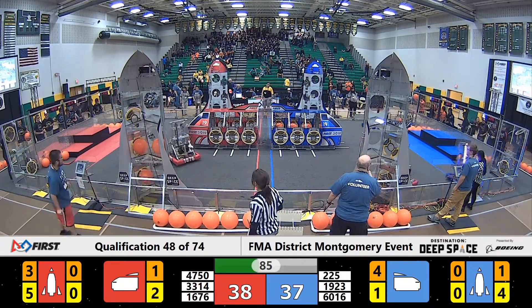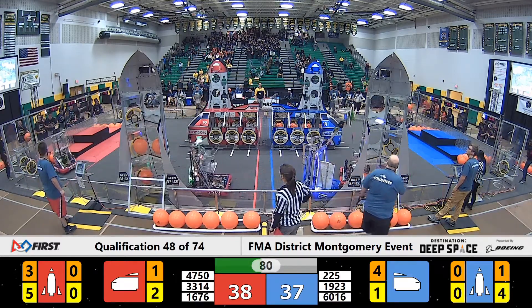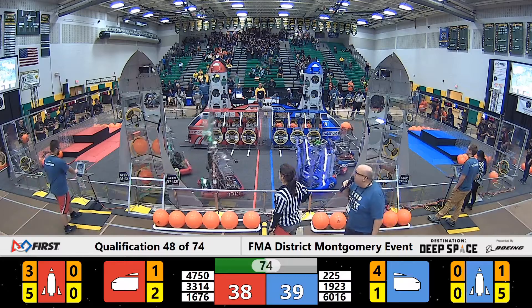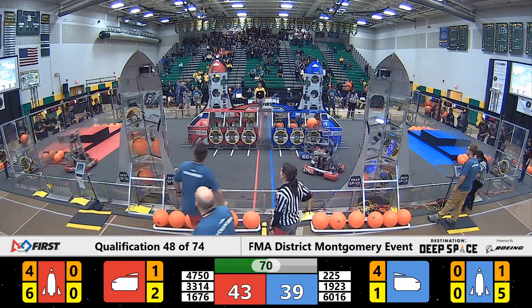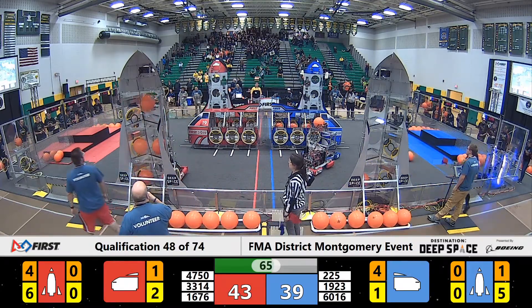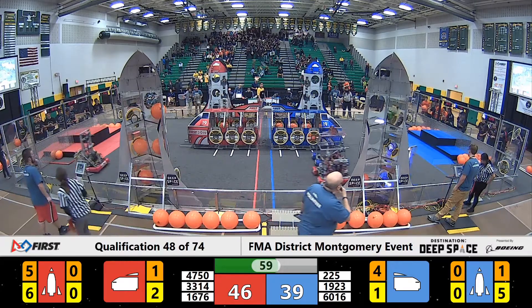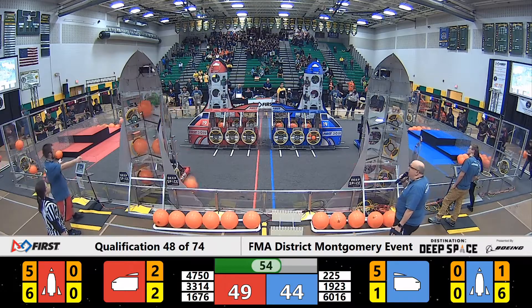47-50. He's playing a little defense against Tuckfire — can they stop them from placing? It doesn't look like they can, as Tuckfire places the fifth. Now here comes the Mechanical Mustangs getting a hanging hatch. We'll see what happens when they put a cargo in the top of the Rocket Ship — it stays in. There's the sixth hatch on the Blue Alliance Rocket Ship, placed there by Extreme Heat.